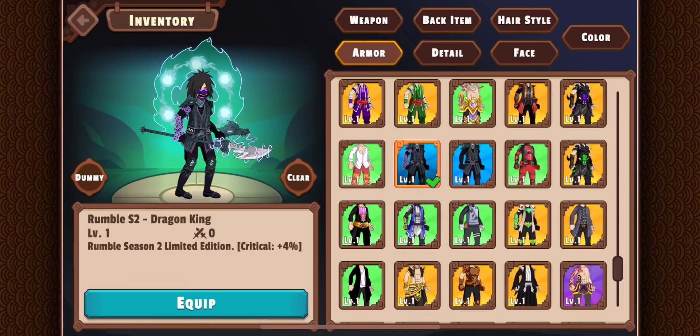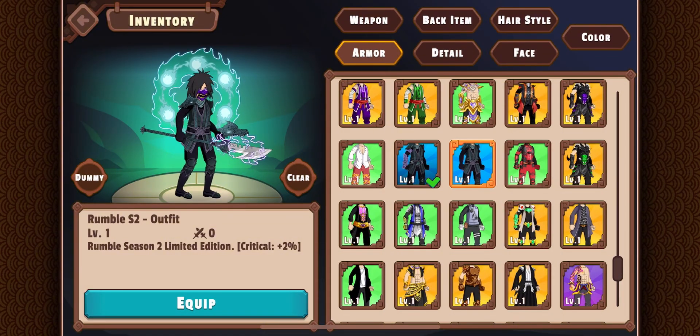This is the armor that the champion gets, Dragon King, and it increases your critical chance by 4%, completing the phase 1 rewards that also increase your critical chance. This is the armor that top 10 gets, and it increases your critical chance by 2%.